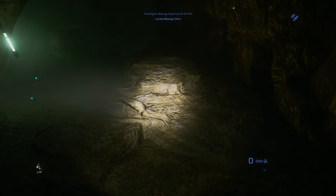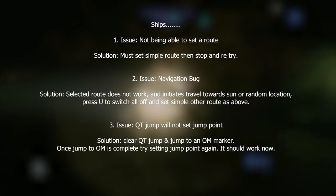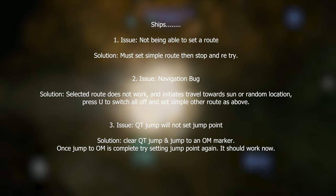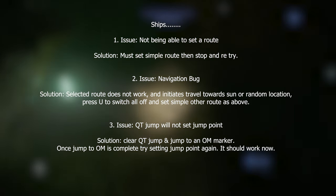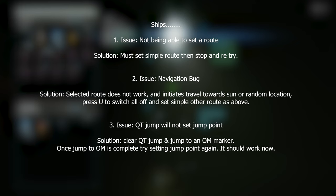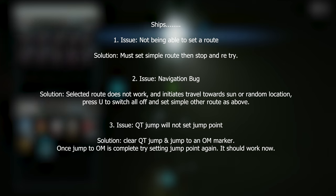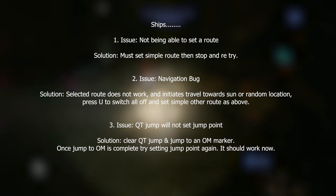Next category: Ship issues. Issue one: not being able to set a route — solution is to set a simple route or try to manually find a jump point and try again from there. Issue two: navigation bug — the selected route doesn't work and initiates travel towards the sun or a random location. To fix this, turn your engines off by pressing U, which will stop the jump. You may still have the jump animation and sounds, but you should be able to move your ship and jump somewhere else.